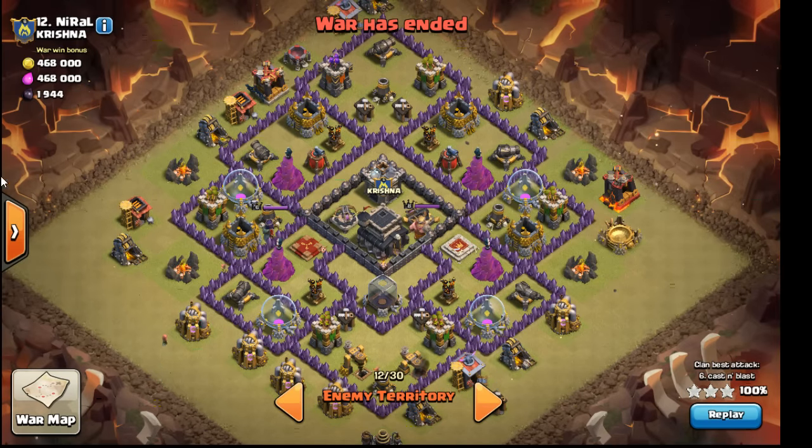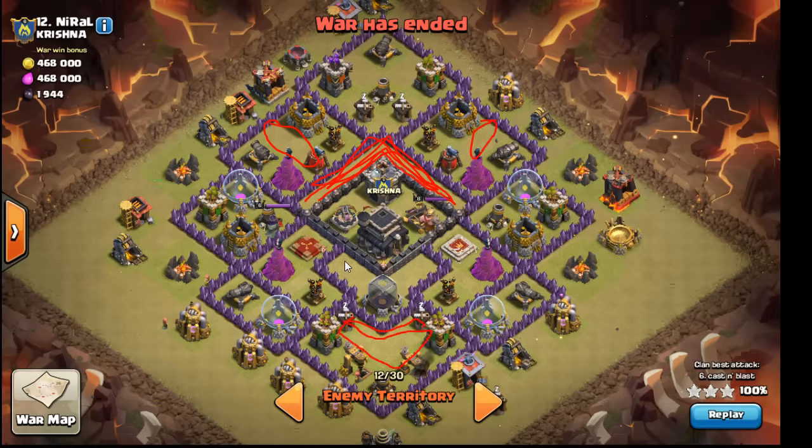This is a variation of the Tesla moat base where people brought the moat in — I believe it's called that — and it's to separate that middle section for your troops. There's a double spot; sometimes there's bombs up here, and on this variation they leave a big spot down here that I'm guessing has some bombs. Teslas are right next to this town hall, so I'm guessing Tesla's there, and it's a deep CC pull.